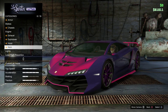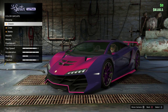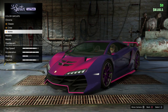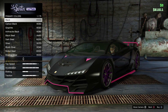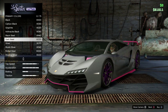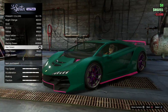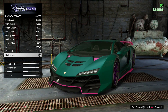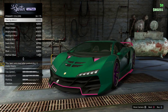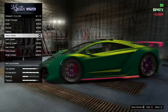Now we're on to our final paint job and it's my favourite of all four — the Dragon. Go to metallic and select Sea Green. On its own it's the ugliest colour, but go to pearlescent and put Race Yellow with it and it looks so nice. Pop over to Race Yellow and there we go — it looks so good.